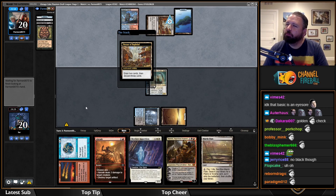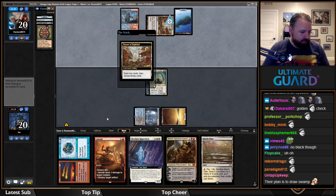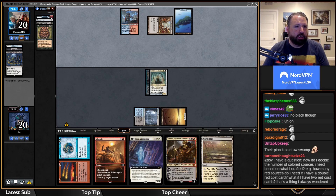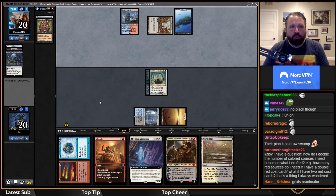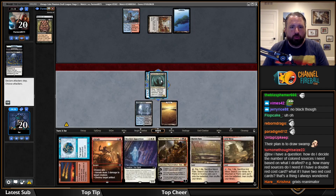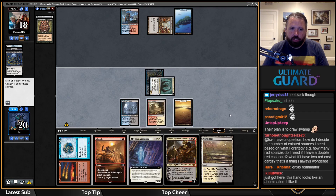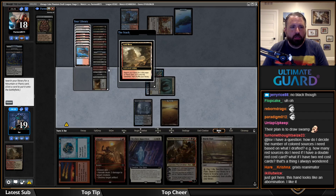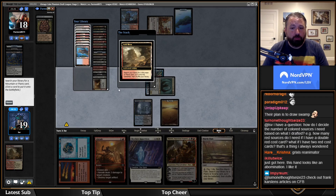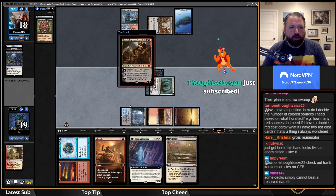Bazaar is actually solid here; the downside is if they Bazaar and don't win quickly they're down a lot of cards. I also have a good amount of ways to kill things. They discarded Corpse Dance, Island, and Swamp — which means they found another Swamp. I'll Duretti here and make a token. I'll crack this for red-black — actually red-white might be better so I can cast Skyclave Apparition.